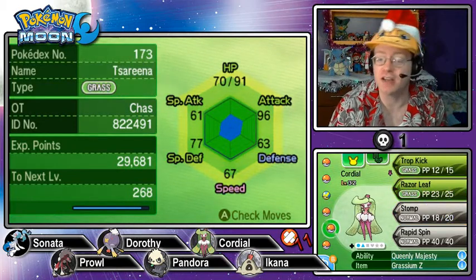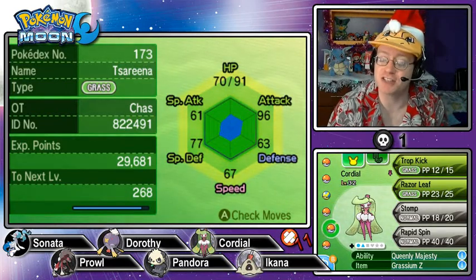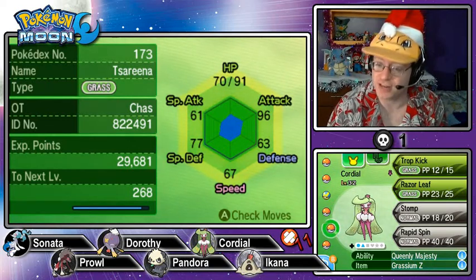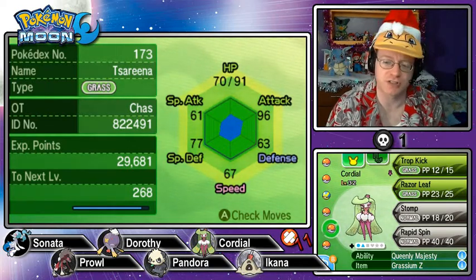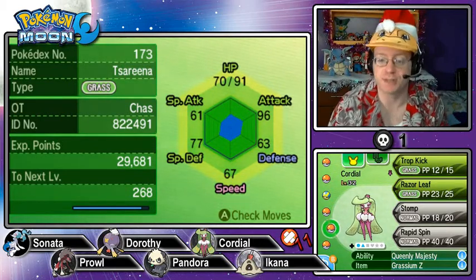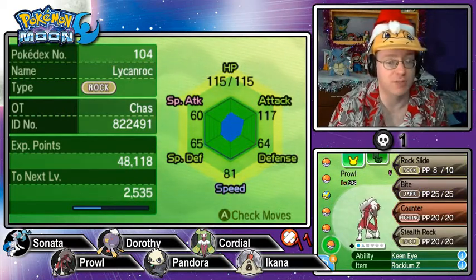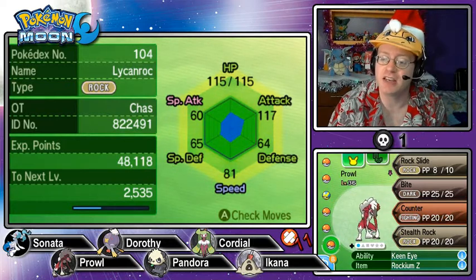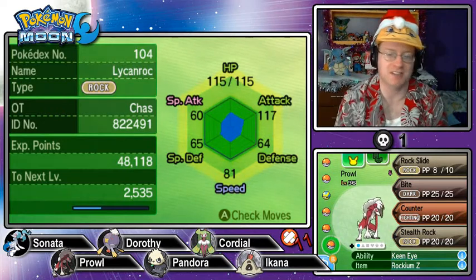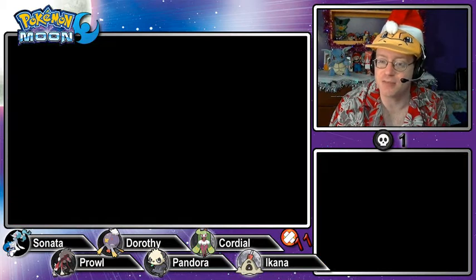Next is Cordial, our Tsareena. She is a hasty Pokémon, boosting speed, dropping defense. Queenly Majesty is the amazing ability that prevents priority moves from being used against her. She used the Grassium Z last episode — I'll keep it for now. Moveset is Trop Kick, Razor Leaf, Stomp, and Rapid Spin. Last but not least is Prowl, our Midnight Form Lycanroc — quiet nature, special attack up, speed down. Keen Eye ability. Rockium Z, which pulled off an amazing Continental Crush last episode. Moveset is Rock Slide, Bite, Counter, and Stealth Rock.